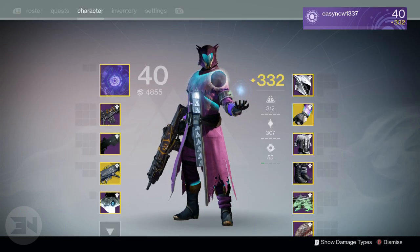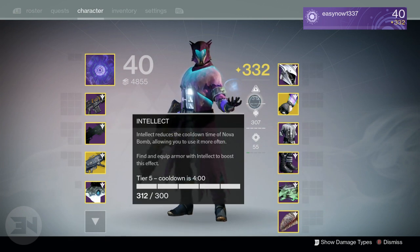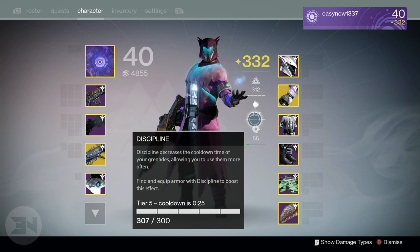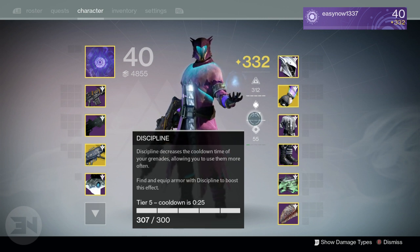My max light level on my Warlock is 333 if I'm using the correct weapons, and I believe it's about two light levels off 334. With this setup that I use, I have a Tier 5 four-minute cooldown on my Nova Bomb, and I also have a Tier 5 25-second cooldown on my grenades. With the energy drain being so active now, these grenades can come back incredibly quick.